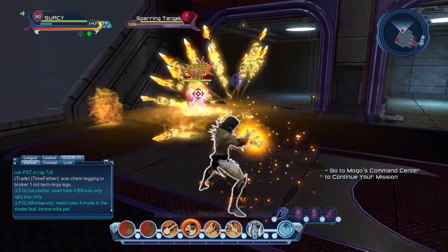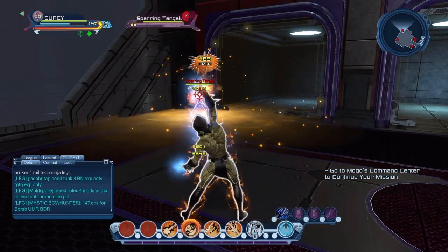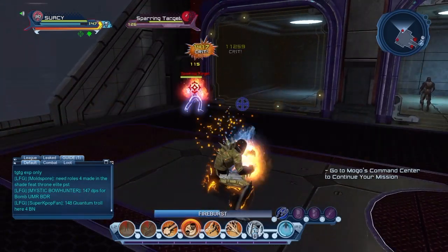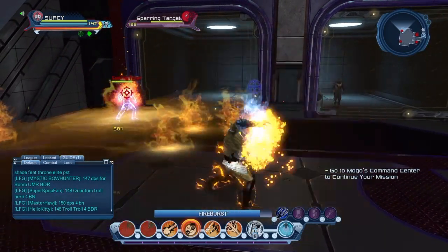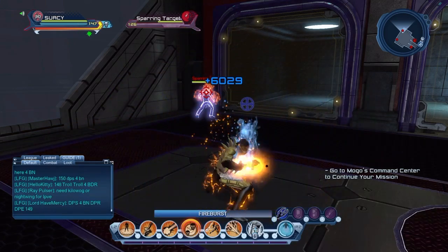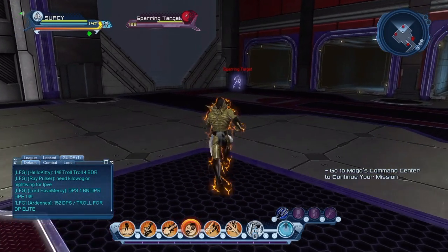For your loadout, hit Inferno with Fiery Weapon, then go to Absorb Heat, Flame Cascade, and then into Fire Burst. As you can see I'm hitting 12,000 — maybe 13,000 every now and then. Now I'm going to show you what happens when you don't have Absorb Heat on — without that blue flame — because Absorb Heat lets you hit harder and you don't need to constantly clip it until you get knocked down.